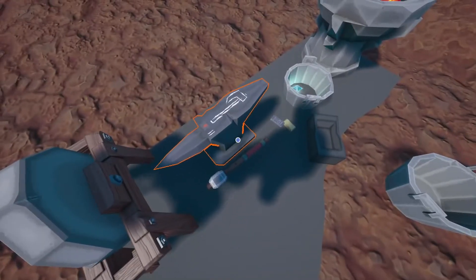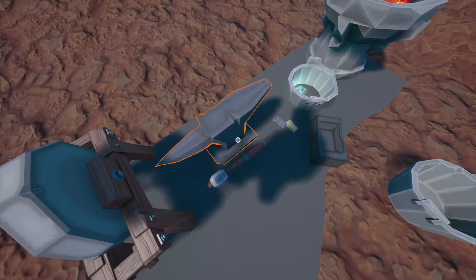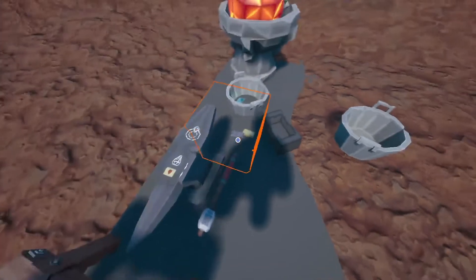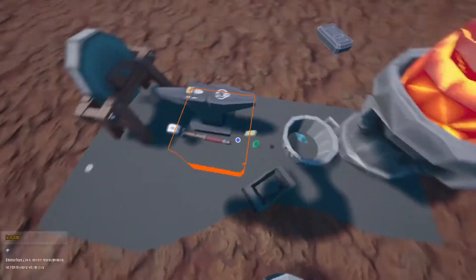If we move the gems, gold, and iron off the anvil, you can see that you can make a sword, an axe, a long sword, a ring, and a necklace. And that's it. So we have the means to make one ring.